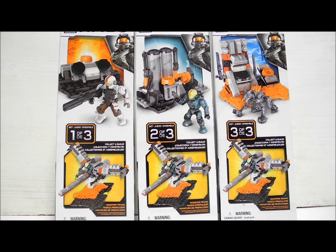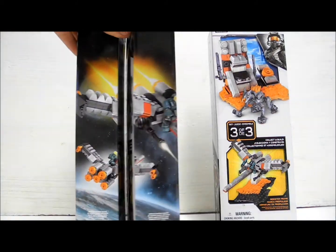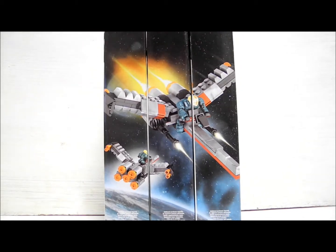One of the awesome things about this set is that the three combined and build packagings can all be displayed side by side to give this awesome artwork design of the EVA. The booster frame itself is actually based off the Halo Legends anime and is outstanding.